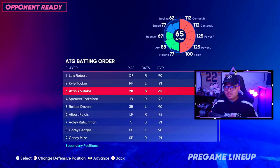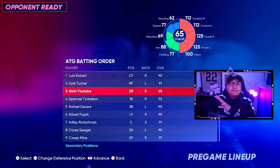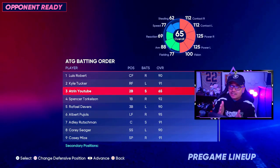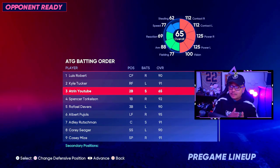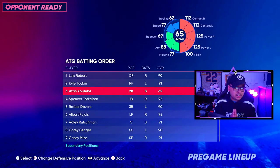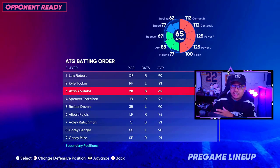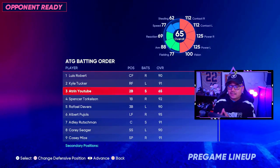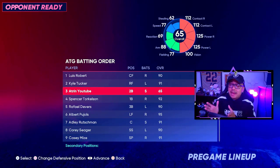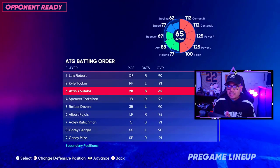It's a switch hitter with 125 power on both sides, 112 contact on both sides with 77 speed, and I don't even have the full base finished. I don't have the base attributes done for vision, speed, arm strength, or fielding yet. Once all base attributes are finished — which takes grinding Road to the Show — vision is going to be 110, fielding around 80, and arm strength close to a maxed-out 99.